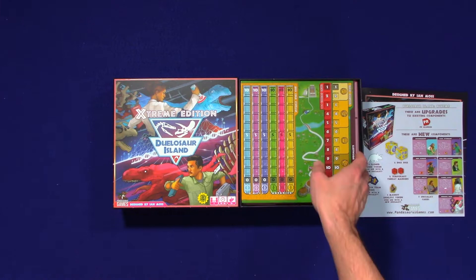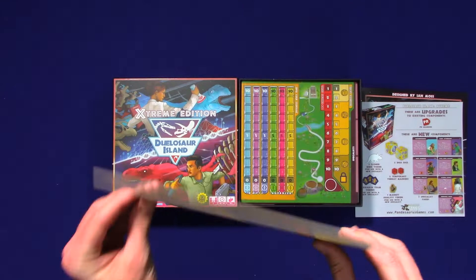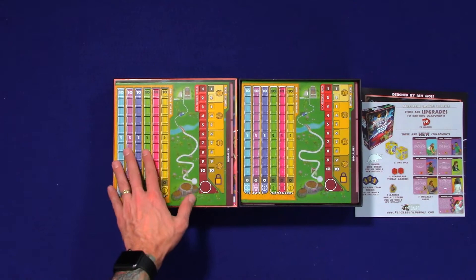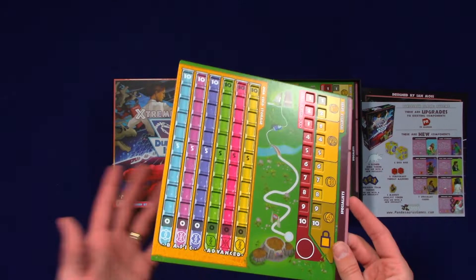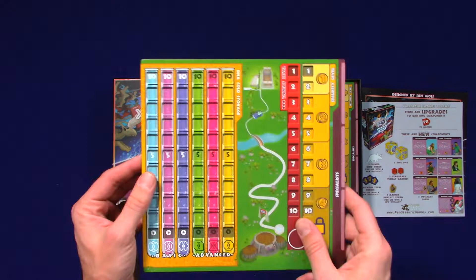My favorite thing about games these days — dual-layered boards. These are nice and thick, nice and hardy. I do not expect these to curl. I've been having a problem lately — a couple of my recent games with dual-layered boards have started warping, some fairly significantly. But this definitely looks nice and thick. I don't think we'll have that problem here.